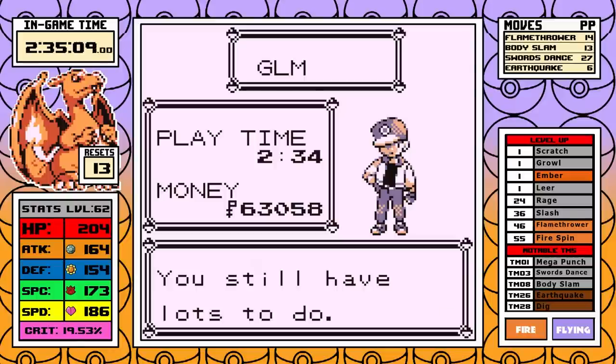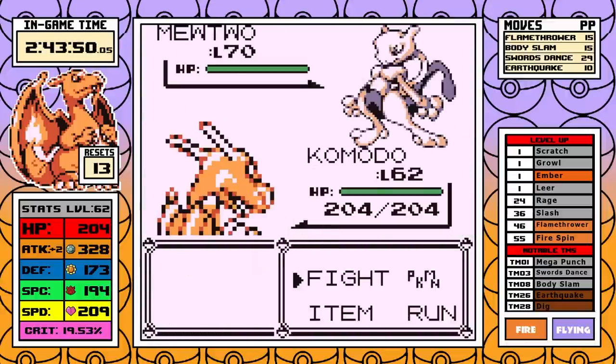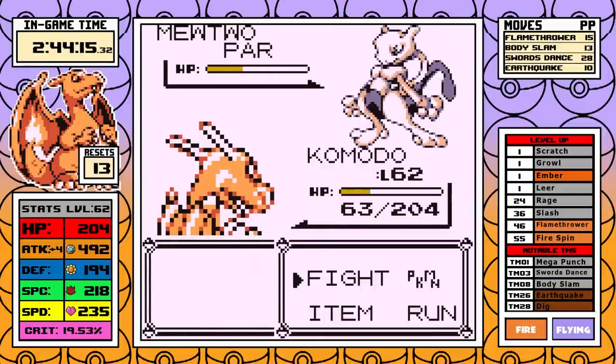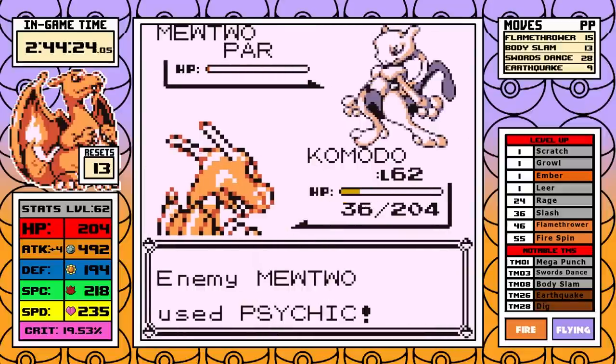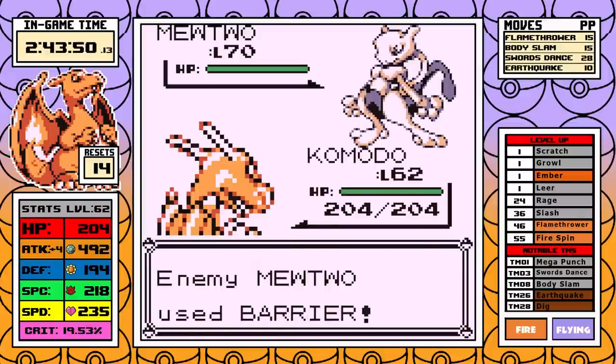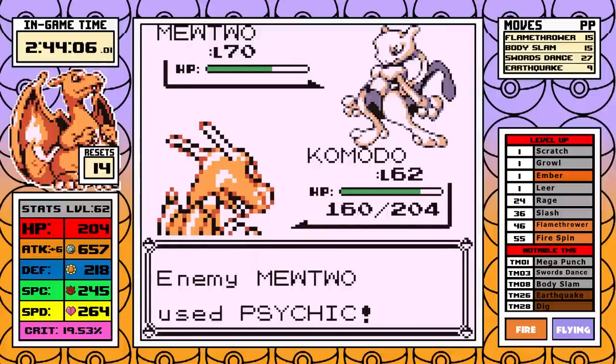How did Charizard do on Mewtwo? Not too bad actually. I failed the first attempt — if I had used Earthquake over another Body Slam I think I would have ended it then, but I reset. On the next attempt I correct my mistake, set up, go straight Earthquake, and take down the Genetic Freak. It was a pretty clean fight and I'm pretty impressed by it.